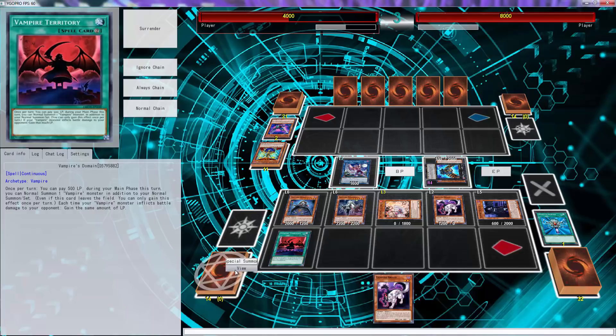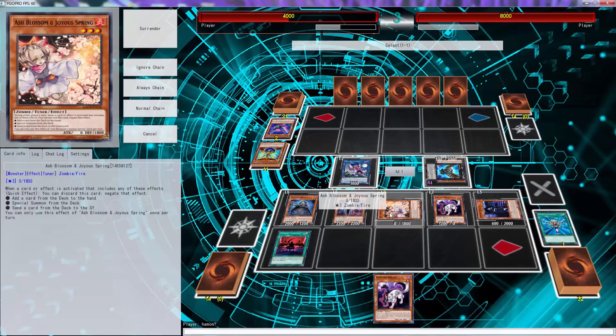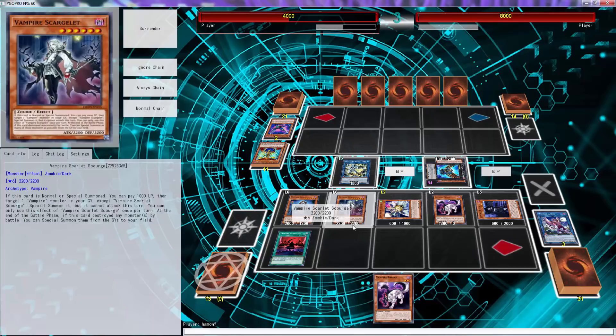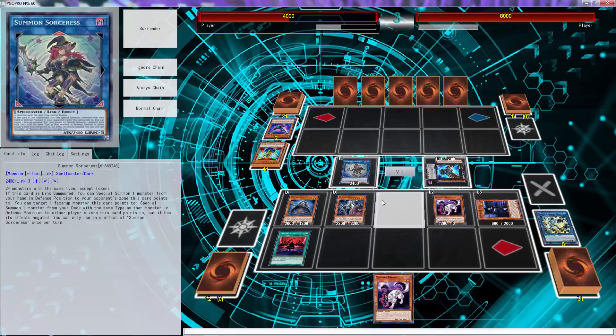I know I can possibly kill this person. I keep thinking about what the card's name is. I should have just gone straight to Summon Sorcerer.